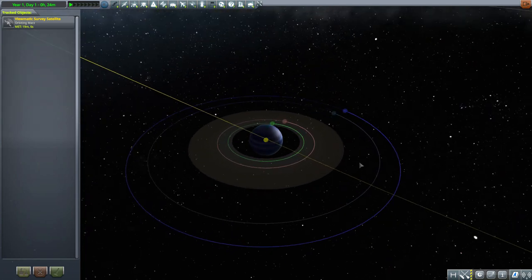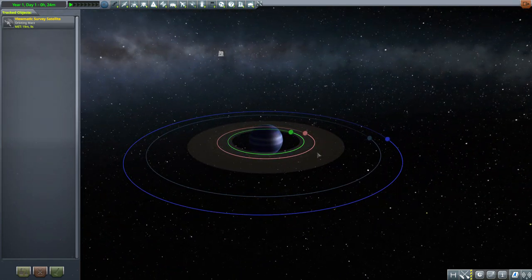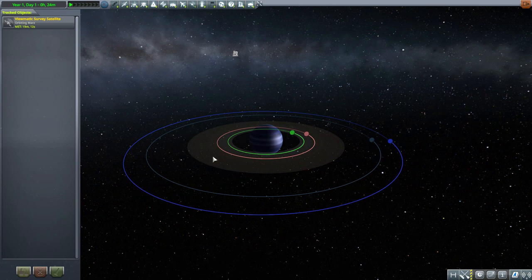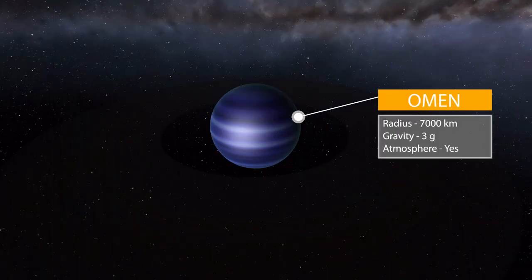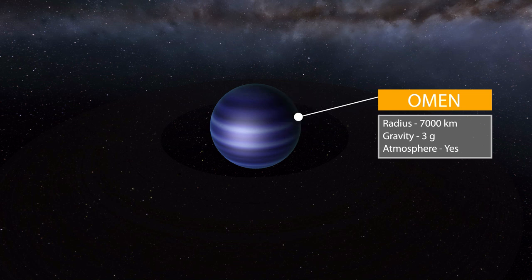Omen is just magnificent — not only is it a new gas giant, but it's got a ring, and you guys know I'm a sucker for a ring. It also has a couple of lovely moons to explore. The planet itself has a radius of 7,000 kilometers, a gravity of 3 g's, and does have an atmosphere — but as per usual with gas giants, it's an atmosphere you do not want to go into. Just look at that beautiful ring.